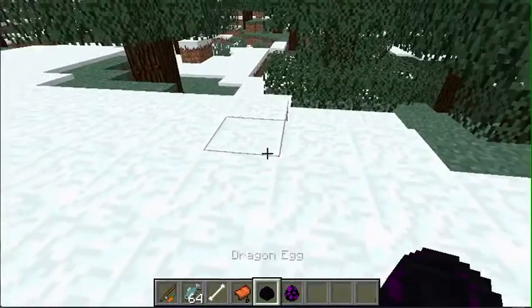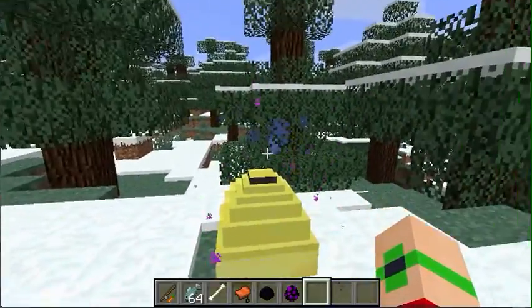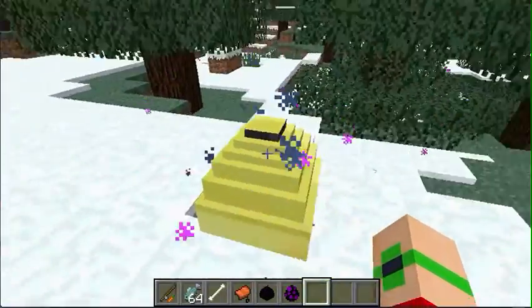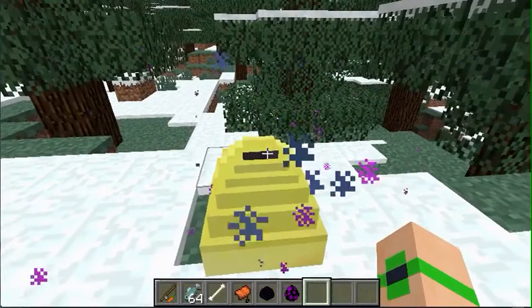With the egg, what you do is you just click it and then you wait, and you can see there are fancy particles around it — ender particles — and the fancy particles will determine what type of dragon it is.